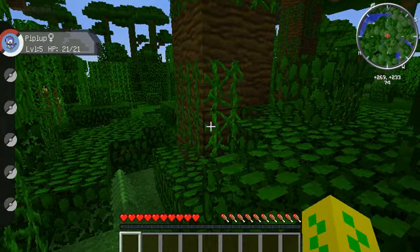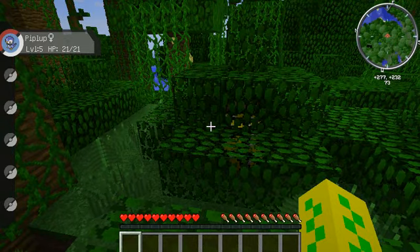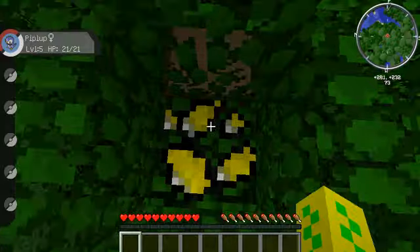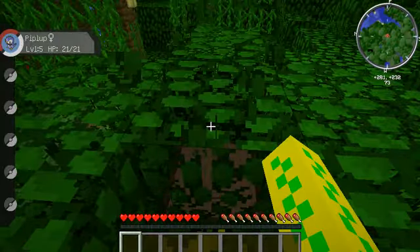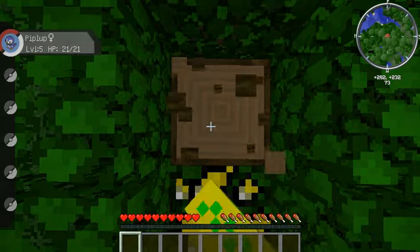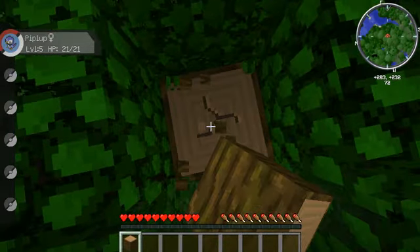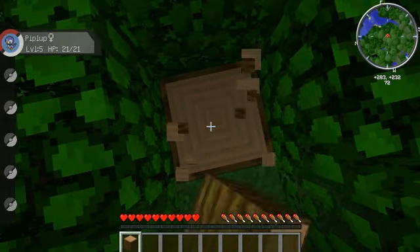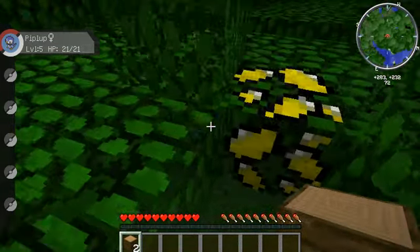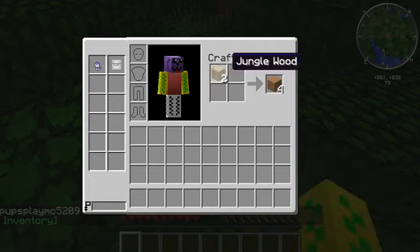I think I see a leaf stone over there — no, those are just apricorns. Oh no, that is a leaf stone and apricorn beans! But I don't have a pickaxe. Punch some wood, punch some wood, punch wood — give me that wood, give me that wood! Come on, give me that wood and quit lagging!